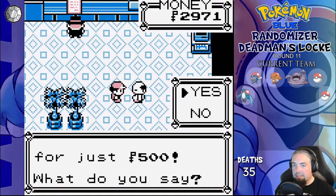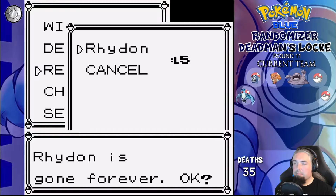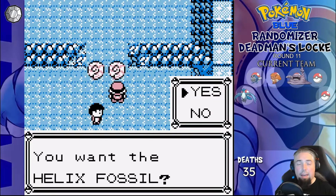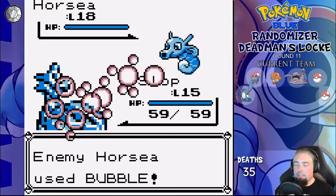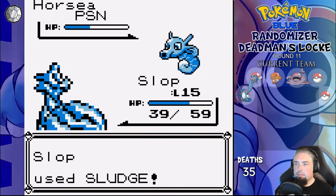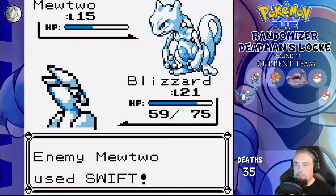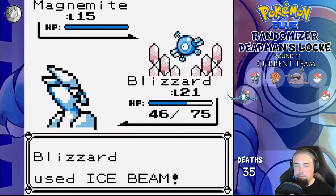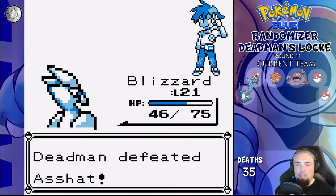Rhydon is the buy-a-mon at the Pokémon Center this time, but we used that in Red, so we release it instead and enter Mt. Moon. We took the Helix Fossil. Rival time — he leads with Horsea, I lead with Slop. Bubble does little damage, Sludge poisons, another Sludge kills. Mewtwo is next and I go to Blizzard — Ice Beam two-shots while he only Swifts. Magnemite gets Ice Beam one-shot, and so does Nidorino as the last mon. Easy.